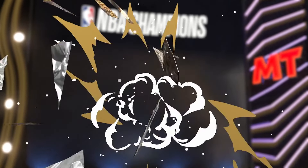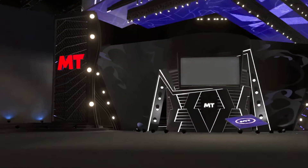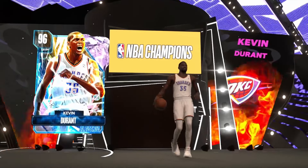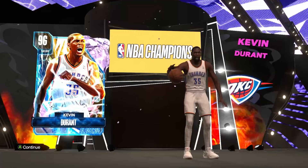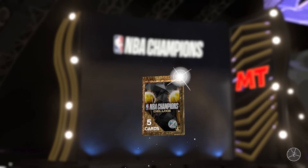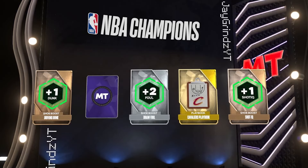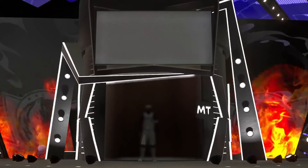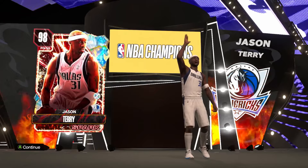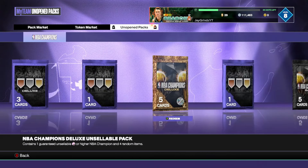NBA Champions Deluxe Pack — can we get one Dark Matter here, or maybe pull a duplicate pink diamond to lock in for a Mythology 21k pack? We're getting a pink diamond — Kevin Durant, at least it's the electric one. He actually comes out of this a lot, so maybe there's a chance at a duplicate. Pink diamonds in July is kind of crazy. Give me a Dark Matter. We're getting a point guard from the Mavericks — this is Jason Terry from Spark. We got an opal — that's kind of a dub, better than a pink diamond.